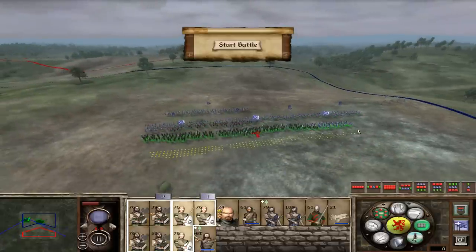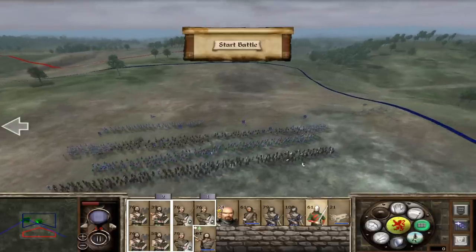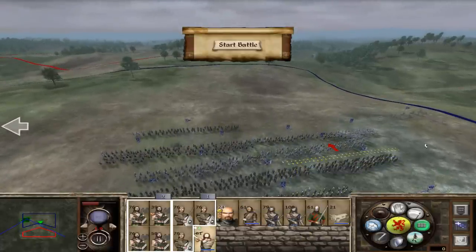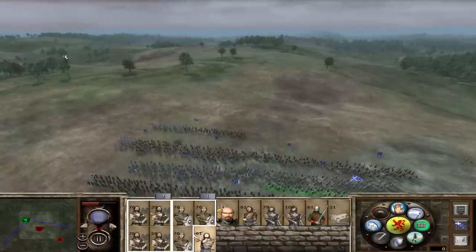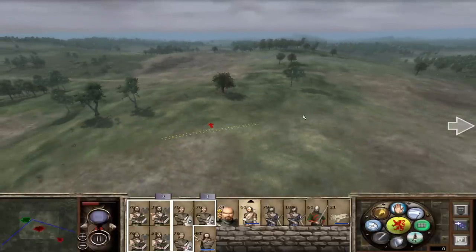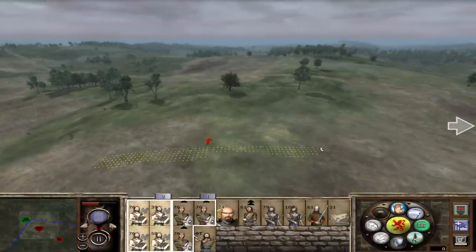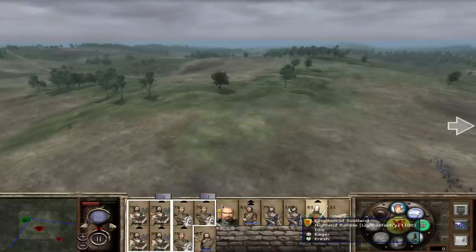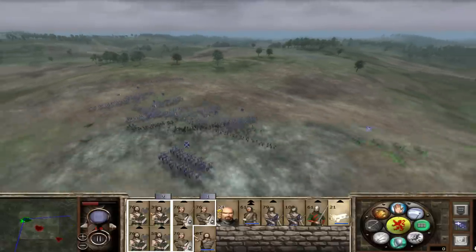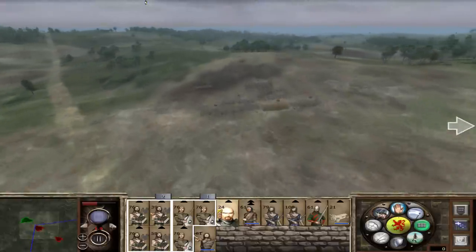We might have to get aggressive here. We do have rabble though. We have to get aggressive because if they just sit back and skirmish us, that will not be good. We also have some Irish Kerns. The Gwent Raiders will be kept in reserve as a reinforcement force. Ballista, go right here. Alright, let's fast forward a little bit. I'm just glad the reinforcements are not showing up behind my army. Let's see what he has.